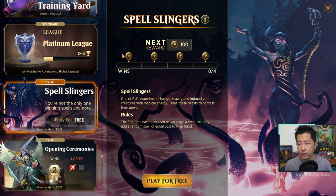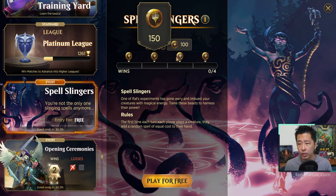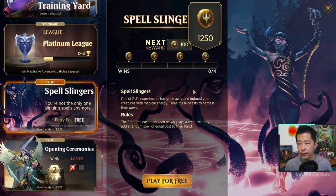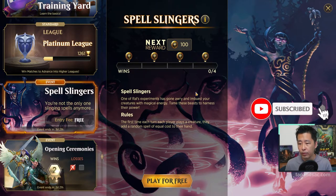In terms of rewards, you get up to 4 wins. If you can get up to 4 wins, you will get 100 gold first, then 150, 250, and then 1250. So quite a lot on 4 wins. Let's enter.